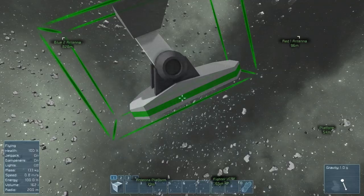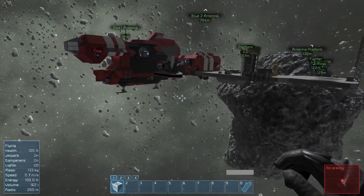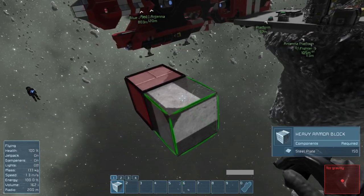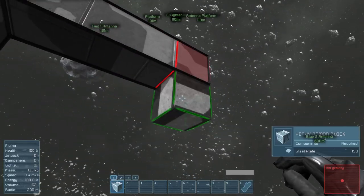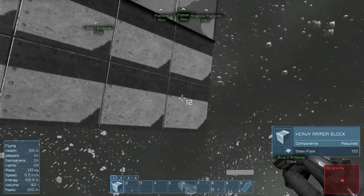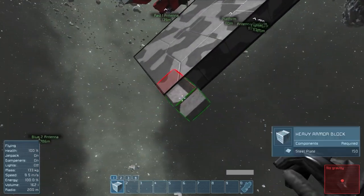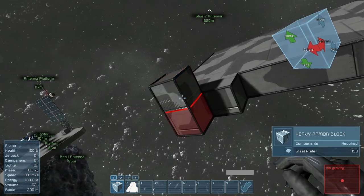I'm going to start a new large ship in the middle of nowhere. I'm probably just going to build a platform — let's get rid of the landing gear. You hold control and shift to do it. It's like world edit from Minecraft built in, pretty much.